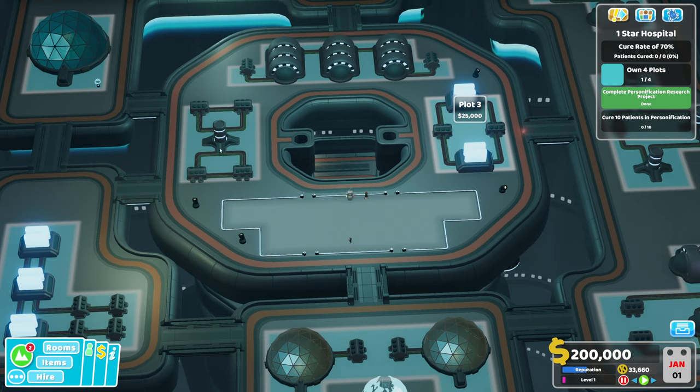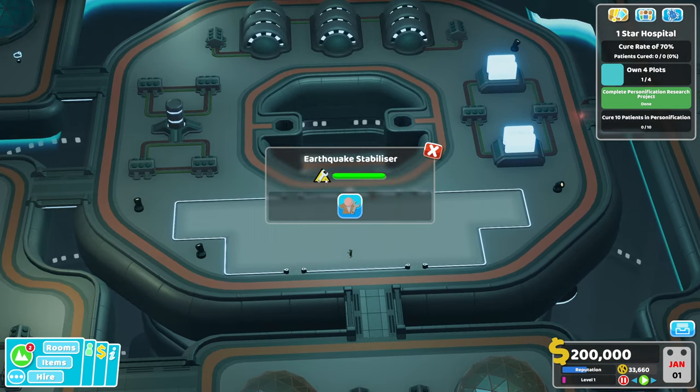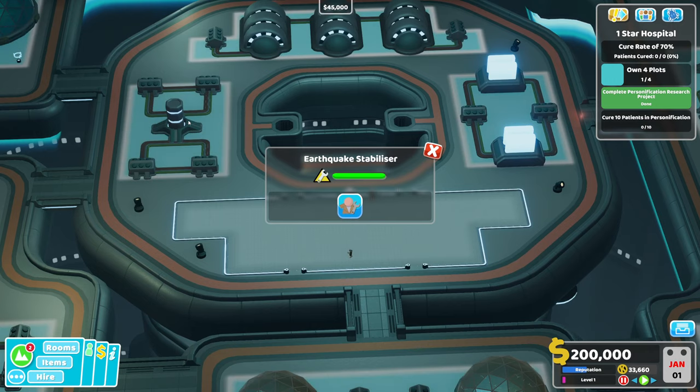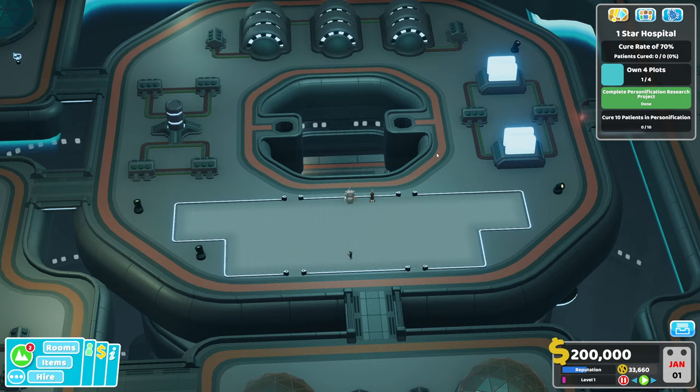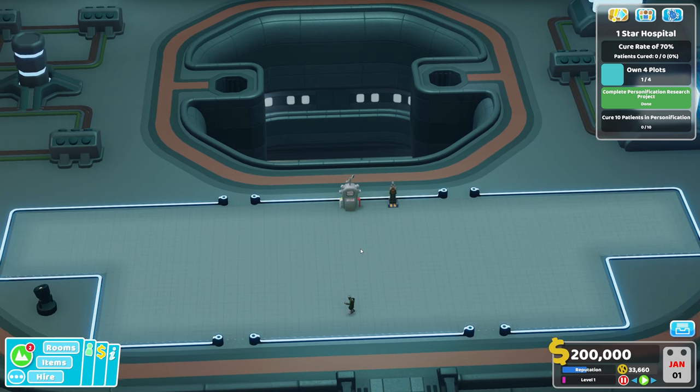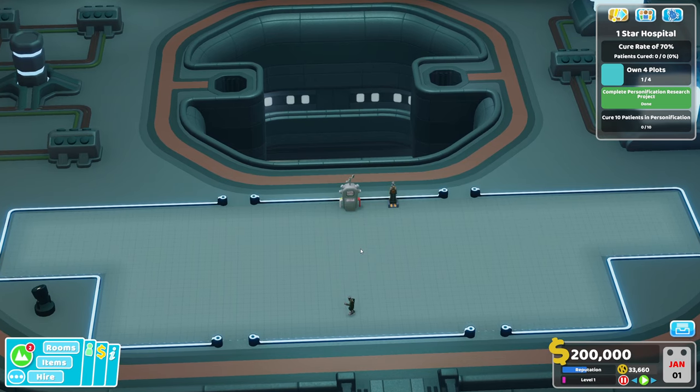Now every plot has one of these. And what happens when an earthquake happens, for example, is that some of these stabilizers and other buildings are going to get damaged as well, which can set off a chain reaction. That is a nightmare. Trust me, all your machines will be destroyed easily.